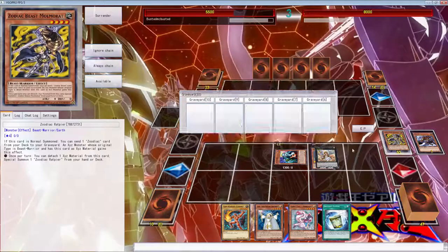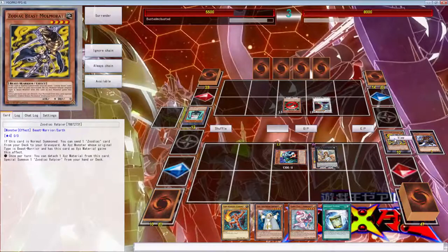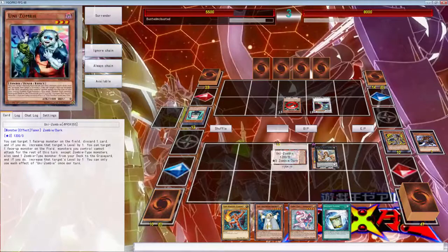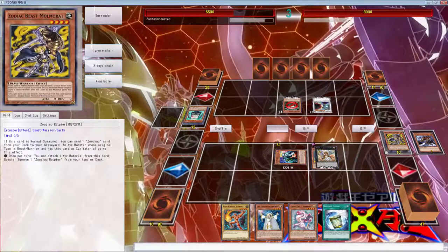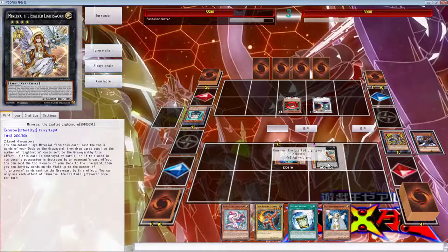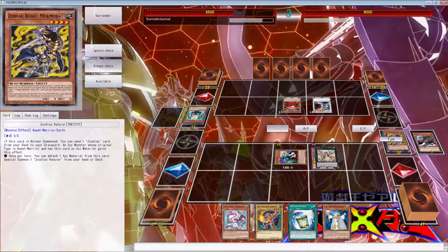Hopefully we can get something going. Wait — none of these are tuners, but that one's a tuner. Okay, we might be able to get over this. I can't target him — and wait, what does it say? 'Your opponent cannot target fire card monsters you control with card effects. Also, those monsters cannot be destroyed by card effects.' Wow, I can't get over this card.